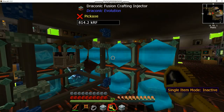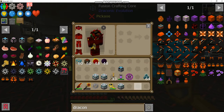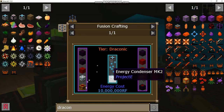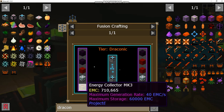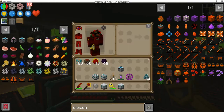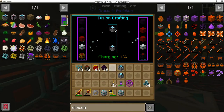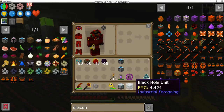Anyway, what you lay out is three dark matter, three red matter blocks, two black hole units, energy collector Mark 3, and matter relay Mark 3 - 10 million RF - and you get a level two condenser. The only downside is you have to manually place the black hole units in between each craft, but that's because they're not stackable. Not a big deal.